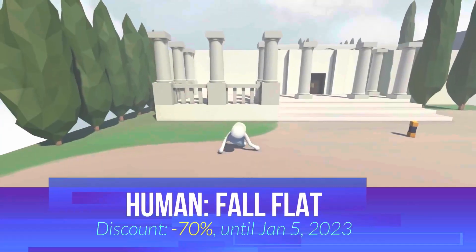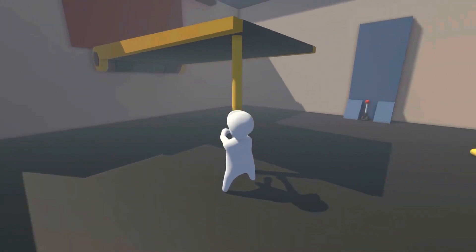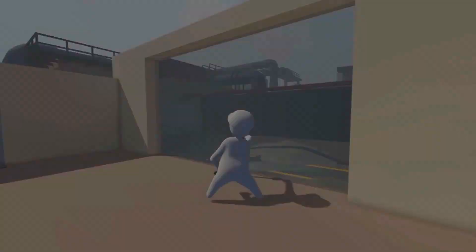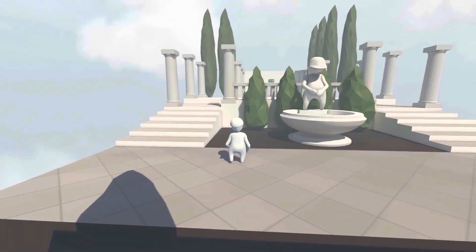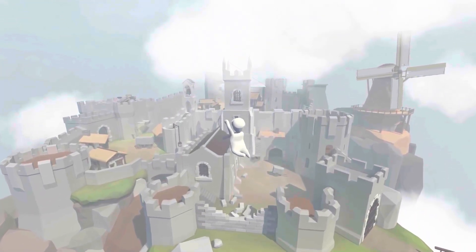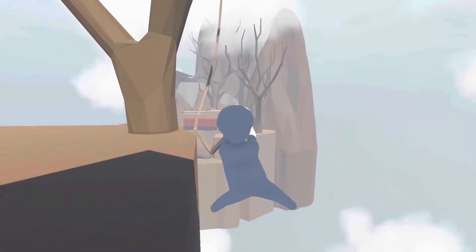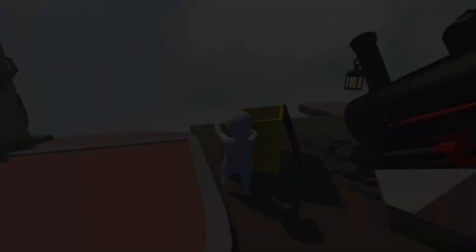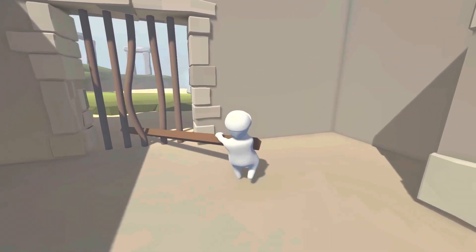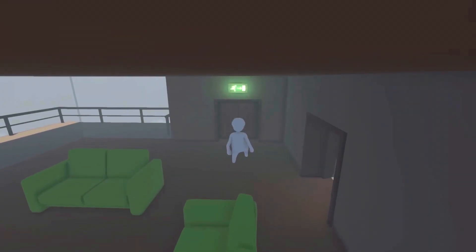Next on our list is Human Fall Flat. Human Fall Flat is a physics puzzle game where players play as a customizable human referred to in-game as Bob. Bob is stated to have no superhuman abilities — he is purely human-like. Although Bob's standard appearance is featureless, minimalist, and all-white with a baseball cap, players are able to customize him to their liking, painting his body in different colors and dressing him in a variety of costumes. The game is open-ended, each level is themed differently, each containing multiple solutions to unique puzzles. Various remotes hidden in the game give players clues to learn the gameplay and ultimately solve the puzzles. Human Fall Flat is currently on a 70% discounted price.